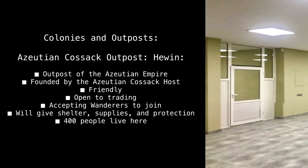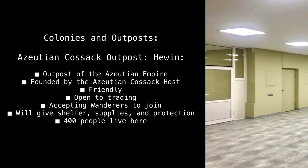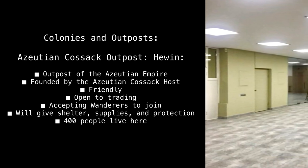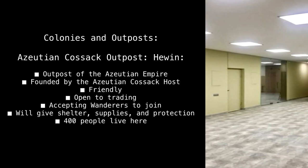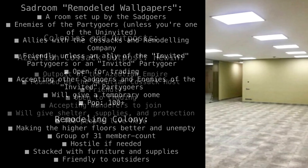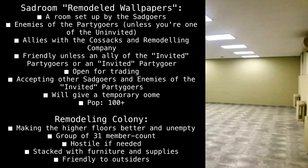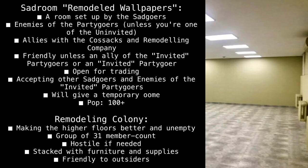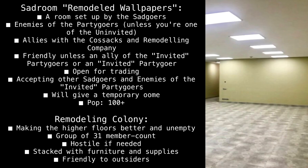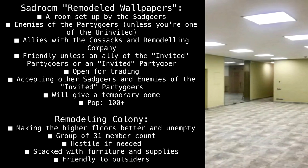Colonies and outposts: The Azutian Cossack Outpost of the Azutian Empire, founded by the Azutian Cossack Host — friendly, open to trading, accepting wanderers to join, and will give shelter, supplies, and protection. Around 400 people live here. The Sad Room is a remodeled wallpapered room set up by the sad goers, who are enemies of the party goers unless you are one of the uninvited.